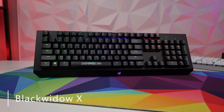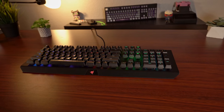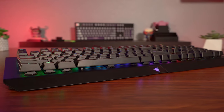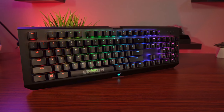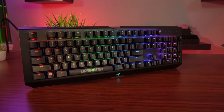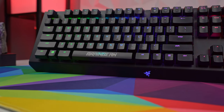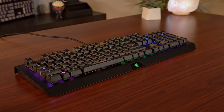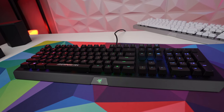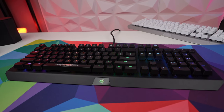Fast forward two years and we have the release of the Black Widow X in 2016, which was actually the first Razer product that I reviewed on my channel. Razer took a different approach with the X, going with a more sleek modern floating key design and a metal top plate. The Black Widow X also had a more minimalistic font and dropped the extra macro keys, which gave it a more professional look and a smaller footprint. It still had full RGB lighting but removed the white backplate that came with the Chroma, giving it punchy vibrant characters but not as much ambient light spilling underneath the keys.